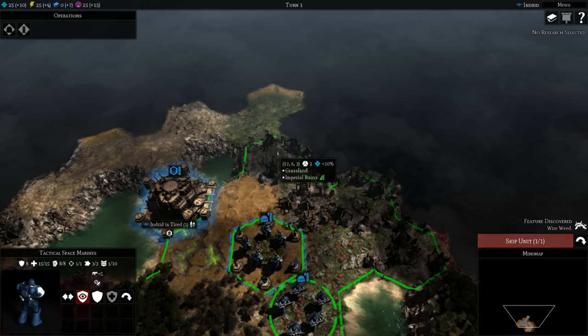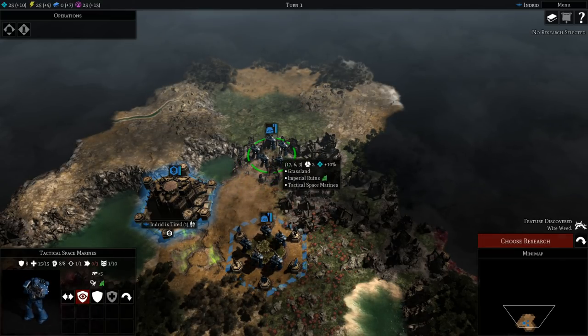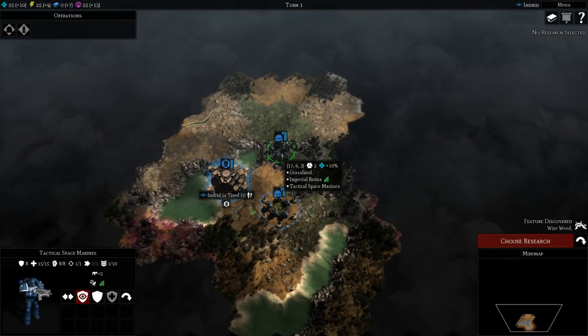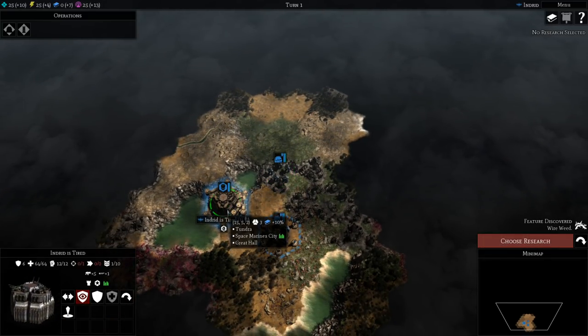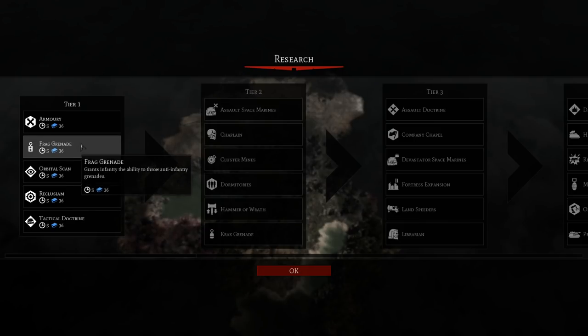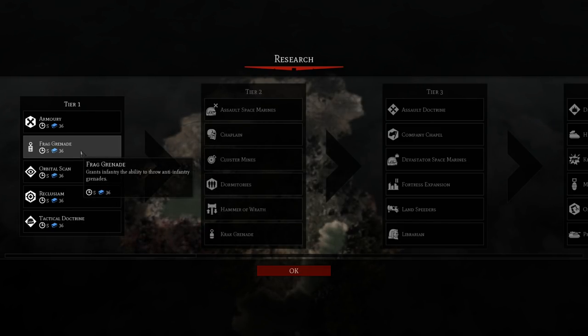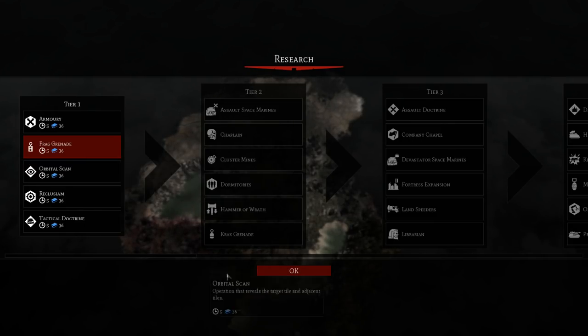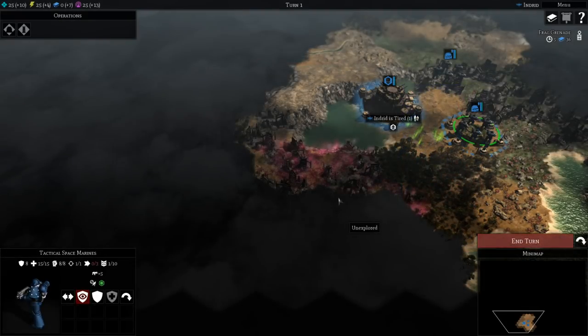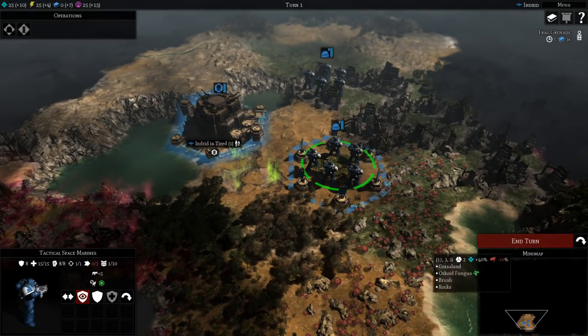We're going to head north into these Imperial Ruins, which block line of sight and are hard to move through. Note that once I move this unit I can't move them again, which makes scouting very hazardous because you'll be jumped on immediately. Reminds me a lot of the Warlock games in terms of the combat and how tough scouting can be. Here's our research — it's a choose-your-way-through tiered system. You need to choose two from each tier to get to the next. Number one tip: get Frag Grenades, they're amazing. All your infantry gets them, even your heroes.